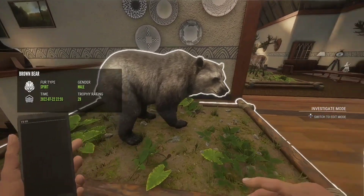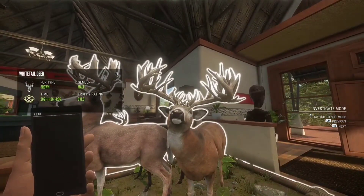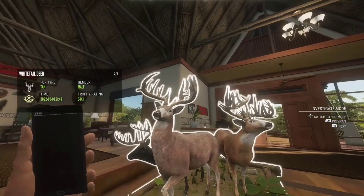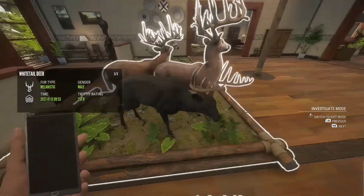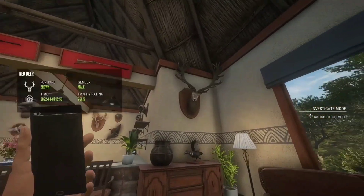Starting off with my Max Weight Diamond Spirit Brown Bear, and here are my great ones right here. My first great one, here's my second great one — both pretty nice — and obviously the beautiful melanistic diamond whitetail that got me a ton of views.